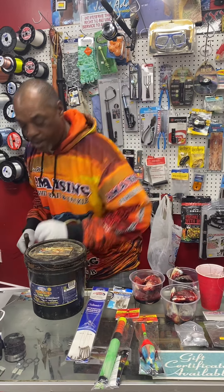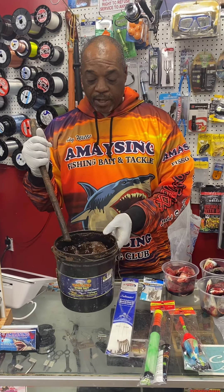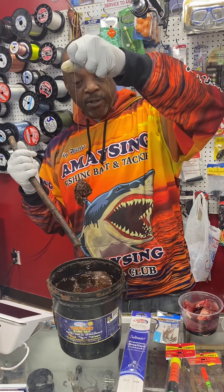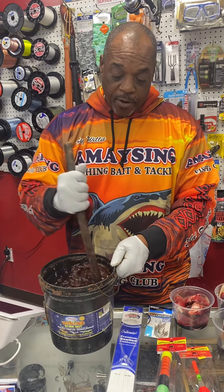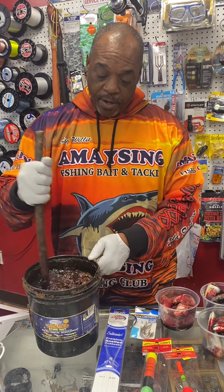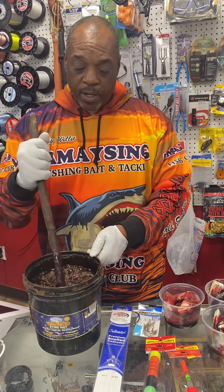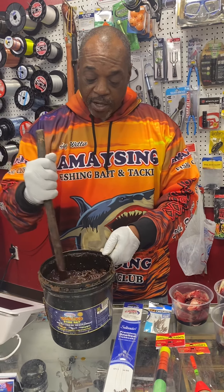Once you get to your stink bait it should be all oily just like this here. You can see I do have a sponge in here that's been marinating so it's kind of ready to go. Mix your stink bait up, get this oil mixed down in here. When it's cool it's a lot thicker — sometimes I'll put it in the ice chest to make it coagulate a little bit better.